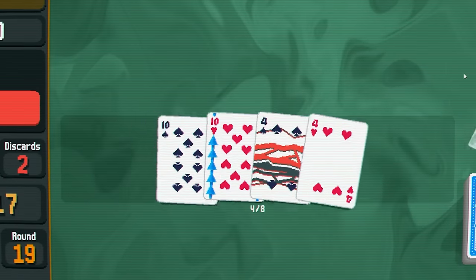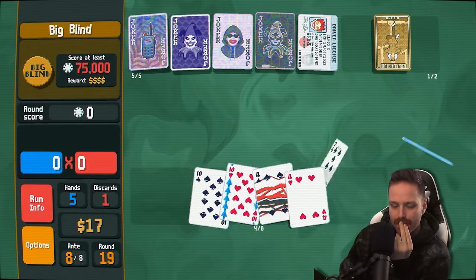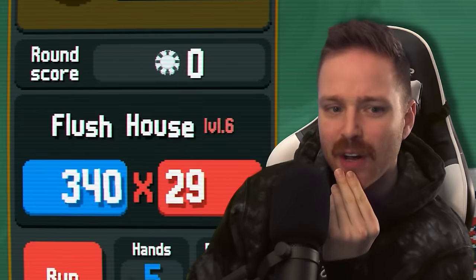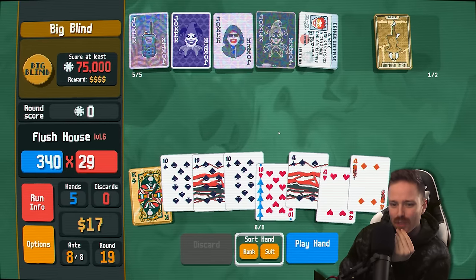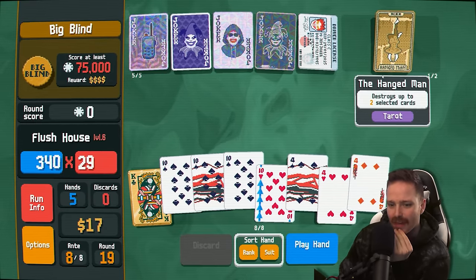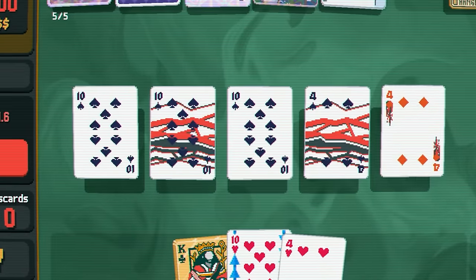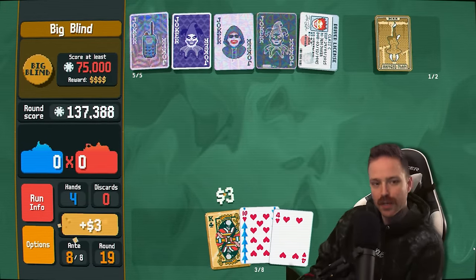We didn't get it. One more discard. Oh yeah, oh yeah — we got it! And I'm smelling a flush house! Not gonna be able to proc our blackboard though, because we have two red cards. I could destroy them, but they're 10s and 4s so I'm not going to do that. Flush house me. Glorious — 137 grand. One last round coming up.